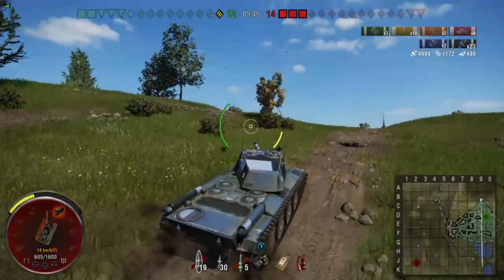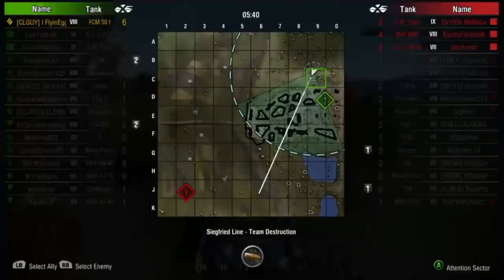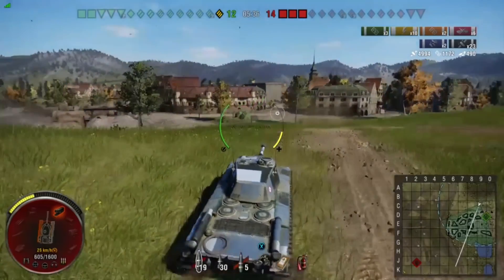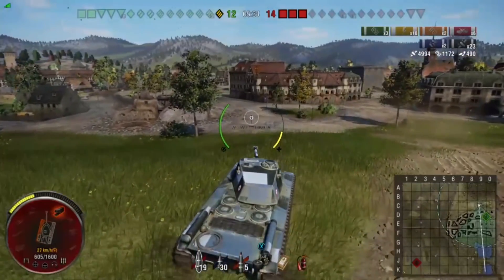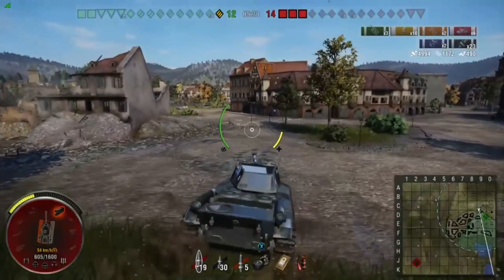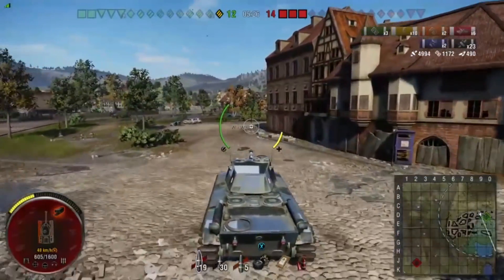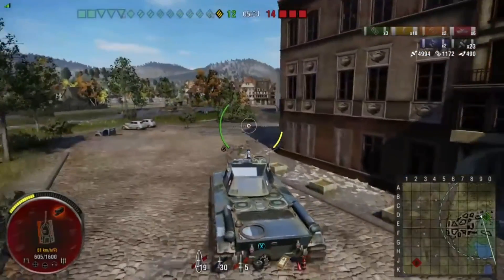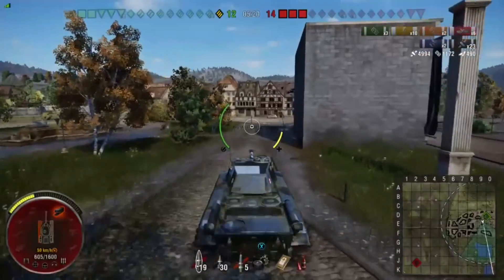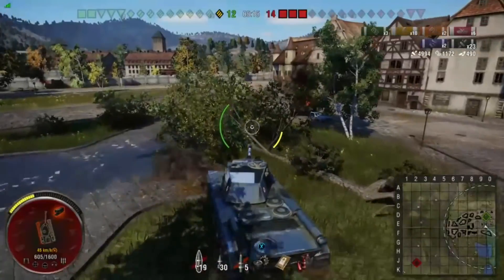Unfortunately he's got a GW Tiger P — I think those are 210mm caliber guns, huge. Then he's got the M40-43 with a 203mm, and a Lorraine with a 155mm, which isn't very scary — direct hit is only going to do about 300-400 damage. But the other two tanks don't even have to hit him directly to potentially kill him. So that's something to keep in mind as he goes trying to find these guys.